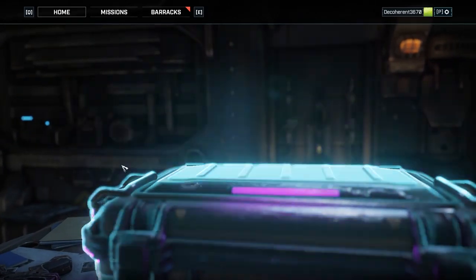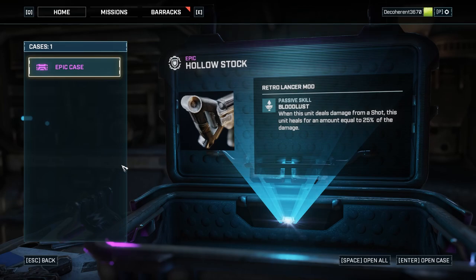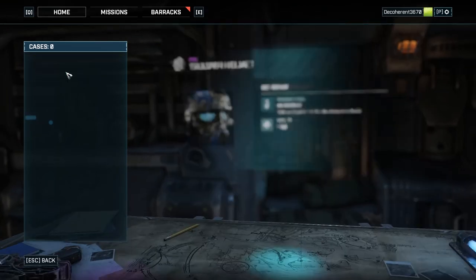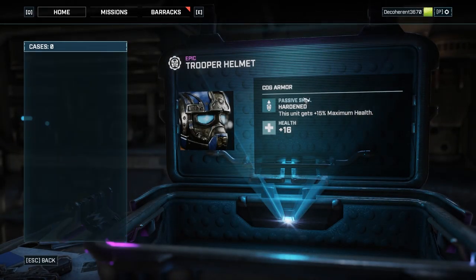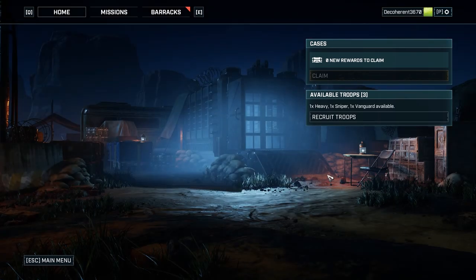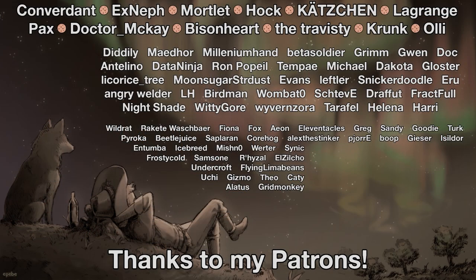Cool, more people. So let's take a look at what our boxes have. Epic case number 1 — yeah, that's pretty good. Hardened plus 16 — we've got like 5 helmets like that, it's no big deal. And we can pick up some extra troops and stuff, so that's all well and good. So anyway, after that reasonably successful mission, let's go ahead and take a break. Thanks for watching — see you next time.